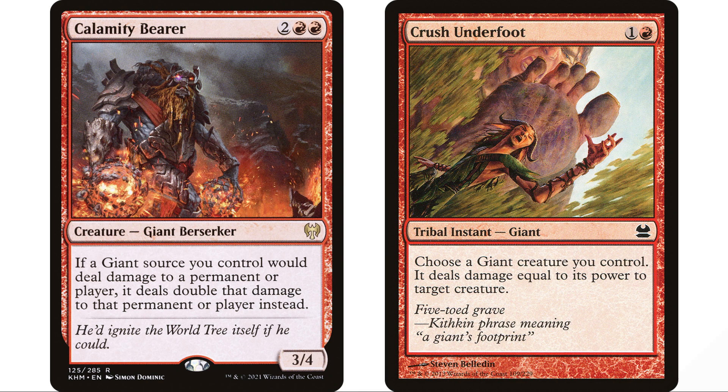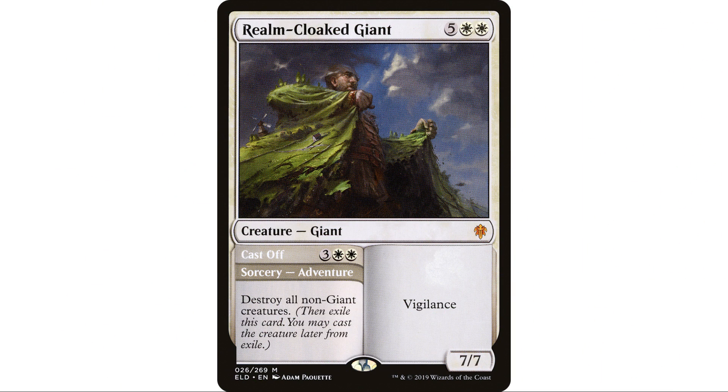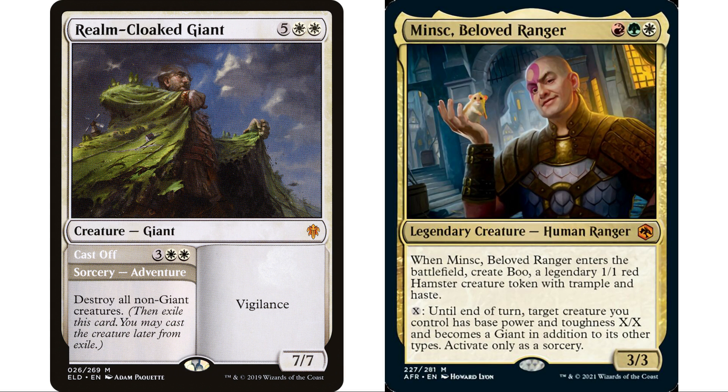Crush Underfoot — one and a red, tribal instant — choose a giant creature you control, it deals damage equal to its power to target creature, making it a great removal spell. My favorite though is Round-Cloak Giant, or more specifically the adventure part: Cast Off — three white white sorcery adventure — destroy all non-giant creatures. This can be a one-sided board wipe because we can use Minsk's ability for just one mana to turn all our creatures into giants, Minsk included, then cast Cast Off to destroy all the non-giant creatures while ours survive.